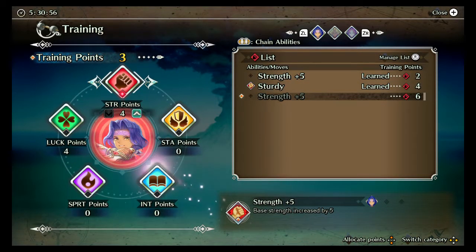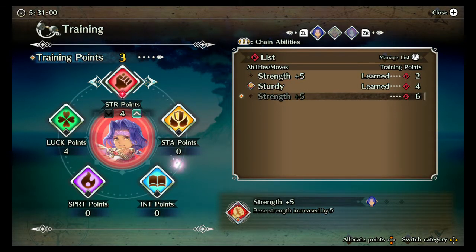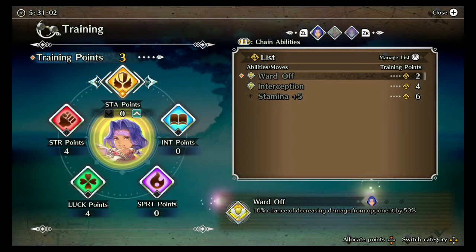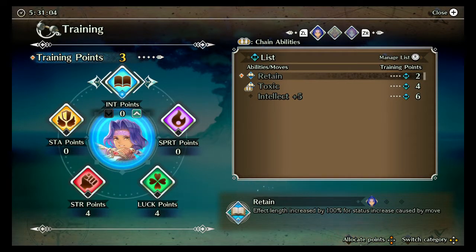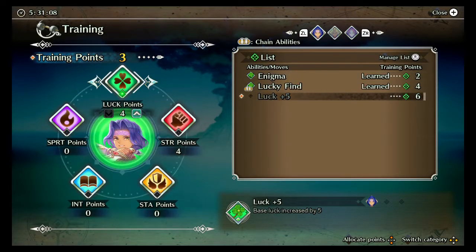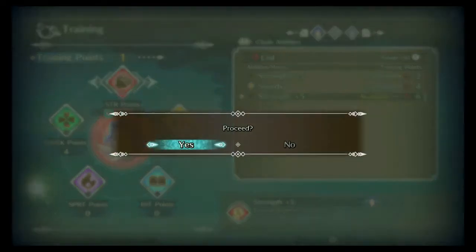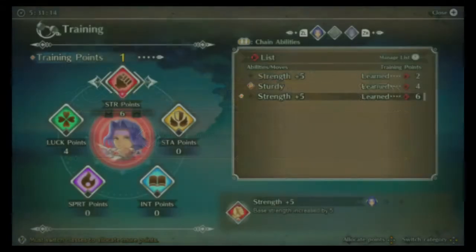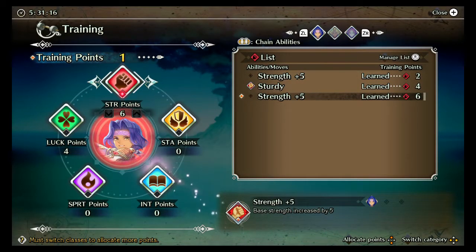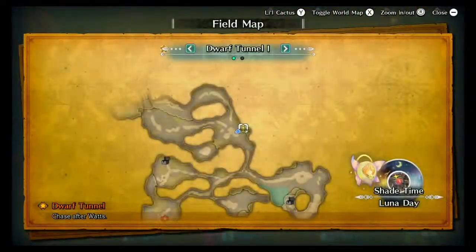As for Hawkeye, it was a tough decision. I do want that luck plus five and I want that strength plus five, and I'm kind of wanting this victory CS boost as well. I think for now the important thing is gonna be that strength plus five. So that's what we're gonna go with, and we are going to continue onward.